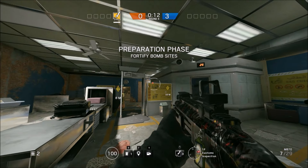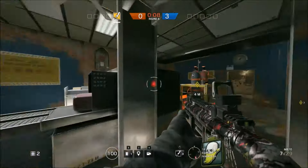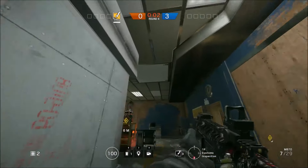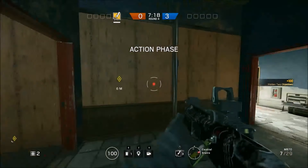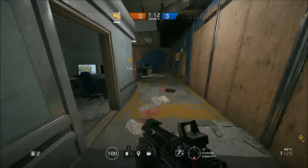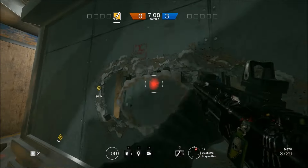Now we're at the last viable site on Border. Again, super straightforward. Reinforce that wall — that's four reinforcements. Reinforce these two — that's six. Reinforce your two dropdowns, both in Monitor Room I believe. Then reinforce these two walls at A so someone at A can't be shot by an attacker standing in this hallway. Super straightforward.